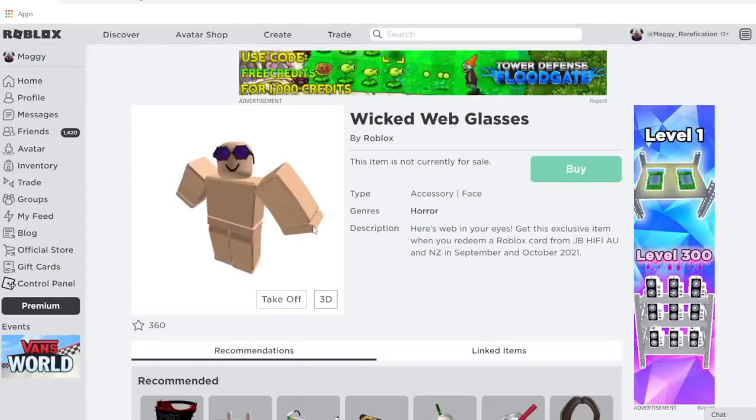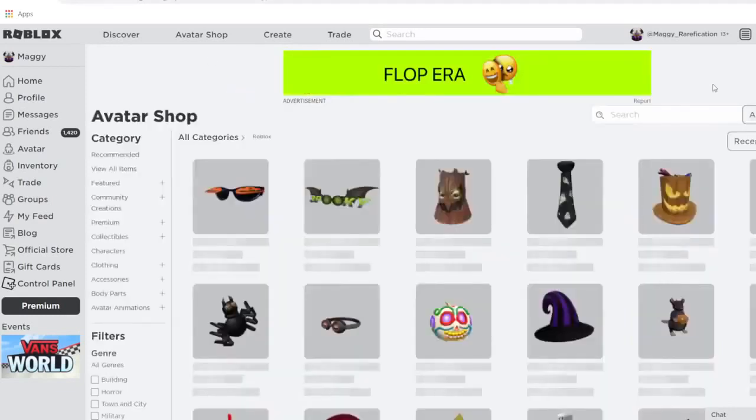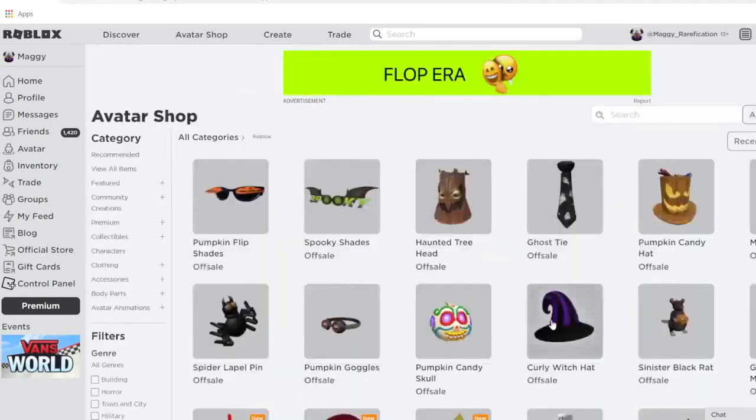Lastly for reused items we have Wicked Web Glasses. These were updated pretty early on — they were updated to be available in both September and October. So you can already get them now, and they're also going to be the October item for JB Hi-Fi in Australia and New Zealand. Those are all the reused items.